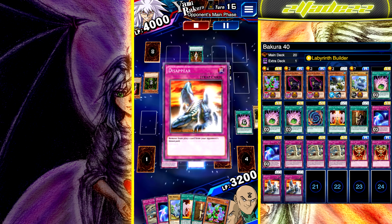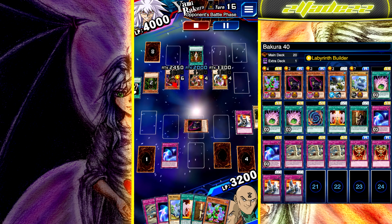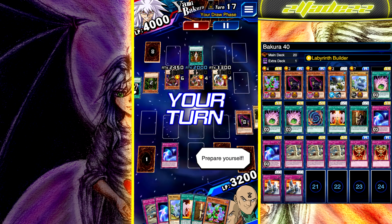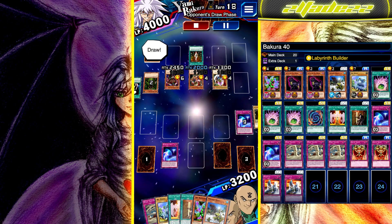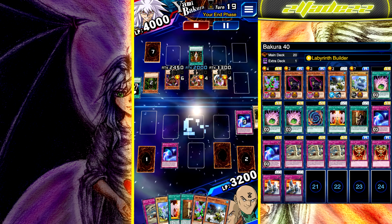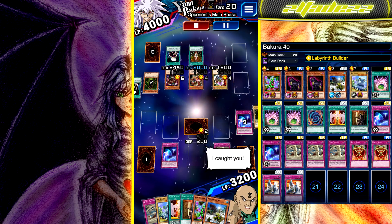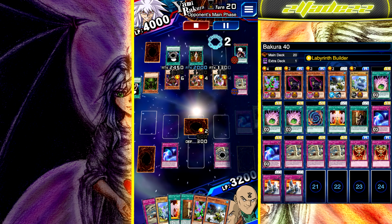This deck also has Cat of Ill Omen, which I think you get by leveling up Shizu. If the effect goes off, you can basically just put any trap card on top of your deck so you draw it next turn. It's pretty useful at the beginning of the farm, though not in situations where Bakura already has Hades out and just keeps attacking.